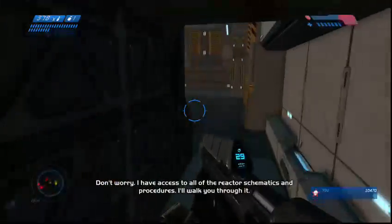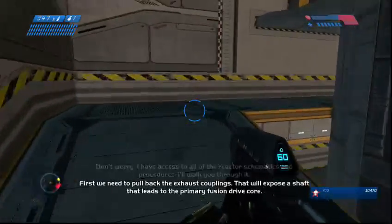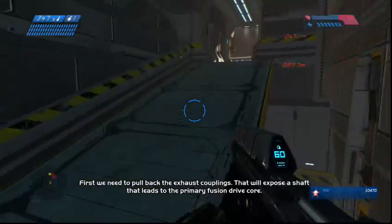Don't worry, I have access to all of the reactor schematics and procedures. I'll walk you through it. First, we need to pull back the exhaust couplings. That will expose a shaft that leads to the primary fusion drive core.